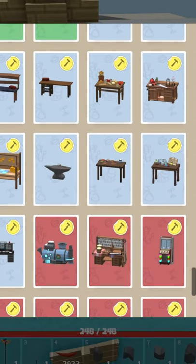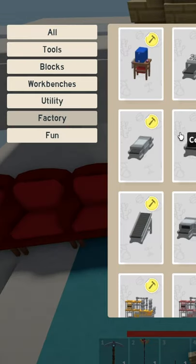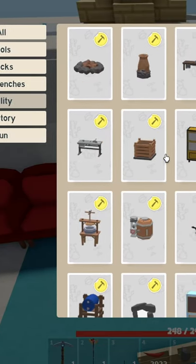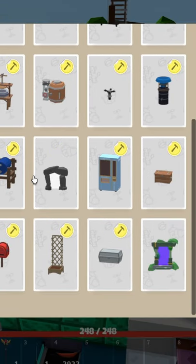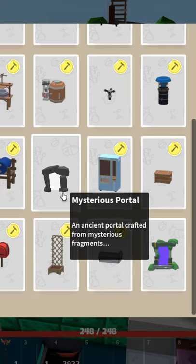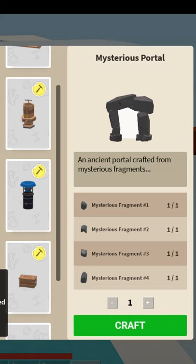And once you have them all, go into your tier 4 workbench, go to the utility tab, scroll down and next to the vending machine tier 2 is the Mysterious Portal. Just click into the portal, once you have all the fragments, just click craft. And you'll have your own Mysterious Portal.